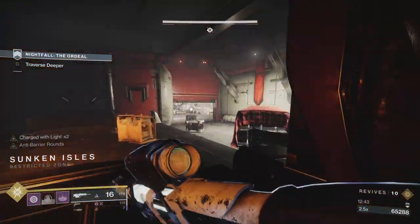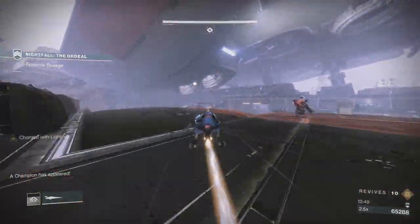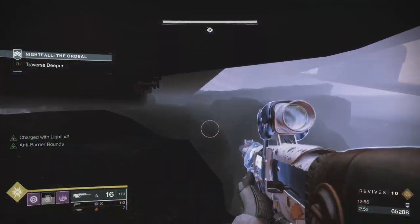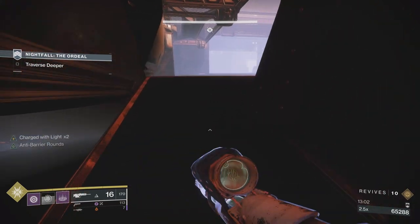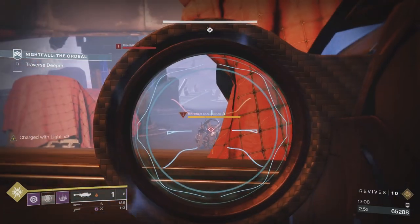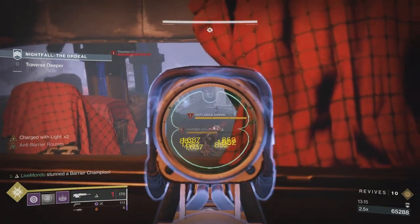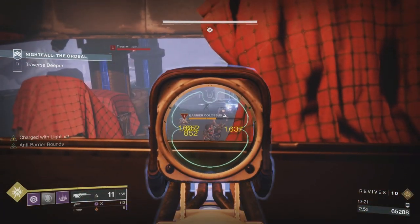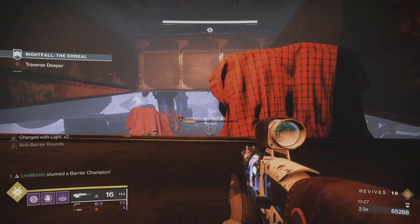That is this section done. We're now going to the tank area - there are three main areas before you get to the boss and this is the second. There is a champion here we need to kill but we're not going to have too many problems with it. I've got rocket launcher ammo finder and scavenger on. I got over here and waited because if the champion saw me jumping, he would have been aiming at me.